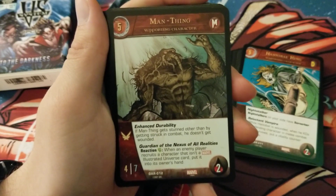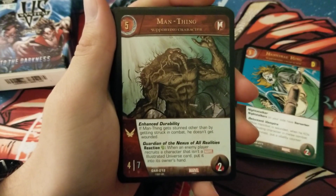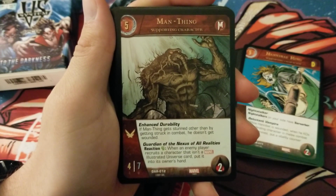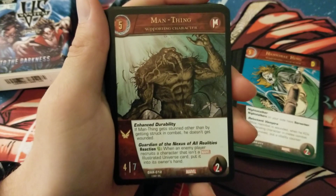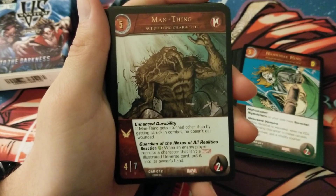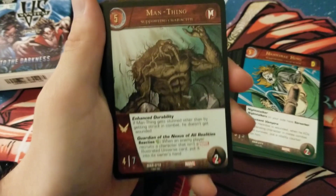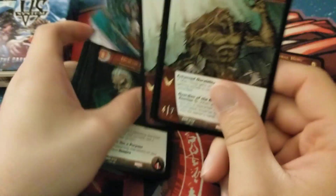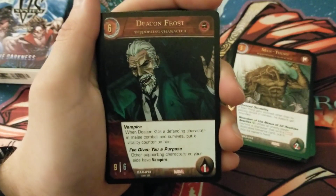We have 5-cost Man-Thing — a Monsters Unleashed card is in here! He's a 4/7 flight, 2 health. He has Enhanced Durability: if Man-Thing gets stunned other than by getting struck in combat, he doesn't get wounded. He has Guardian of the Nexus of All Realities — reaction green: when an enemy player recruits a character that isn't a Marvel Illustrated Universe card, put it into its owner's hand. That's so cool — maybe they realized they made photo stuff too strong, and it's also good against Predators.